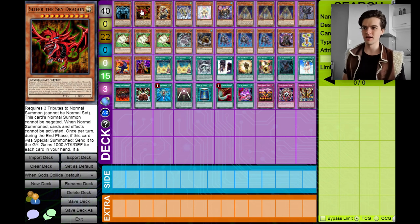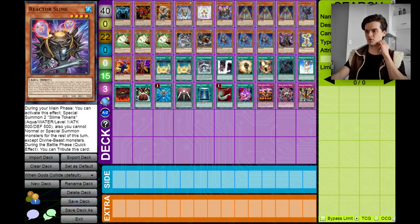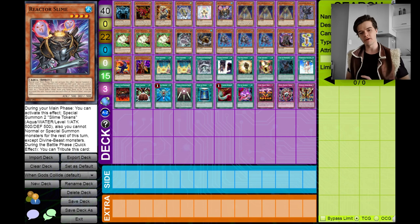It's pretty straightforward and pretty easy. I've said all the combos — there's not a lot: Condemned Witch to bring out Raz Disciple, Lair of Darkness plus Reactor Slime. There's not a whole lot of convoluted combos. If you've come up with a combo for this deck that I didn't mention, or if you have your own version of the combined structure decks, be sure to let me know down in the comments or on the Discord server — link in the description below.